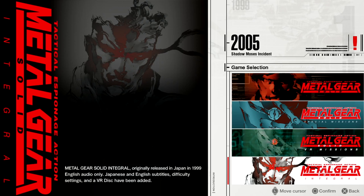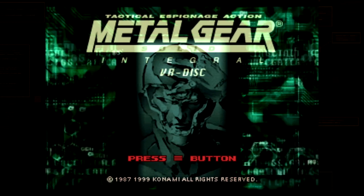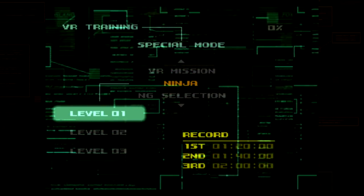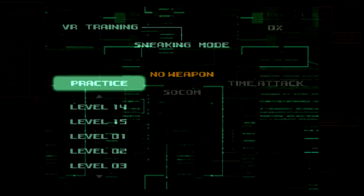Bear in mind if you do it on Integral, to unlock the ninja missions you have to complete the campaign on the highest difficulty — it's got to be above very easy. For Hard that'll be Fox and for Extreme that'll be Big Boss. If you followed my first Fox Rank video, we did Fox Rank on Integral so you've already got the ninja missions unlocked. We'll start with Sneaker mode, no weapon and practice.